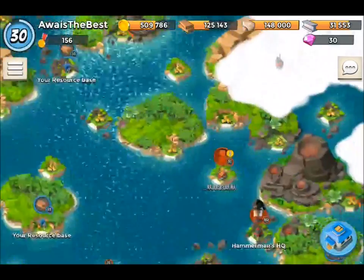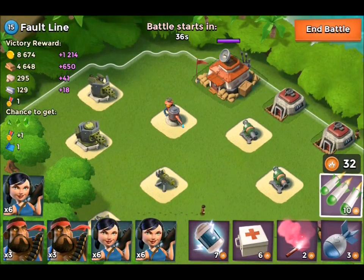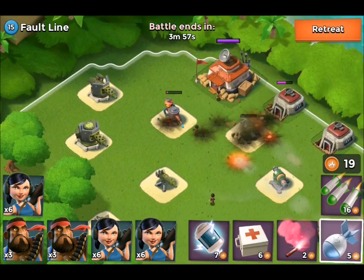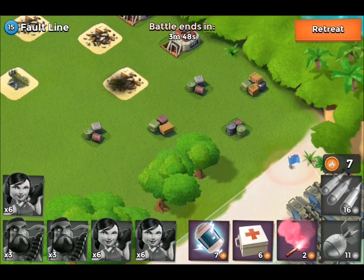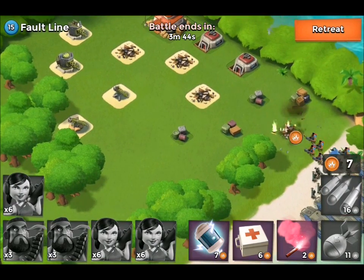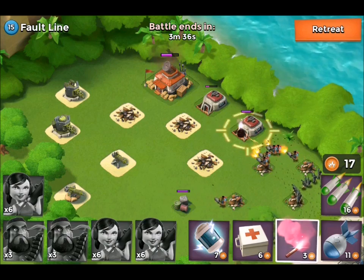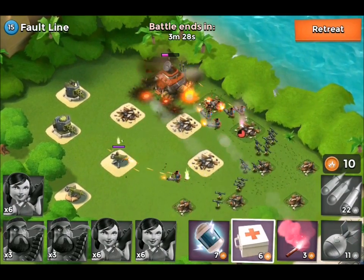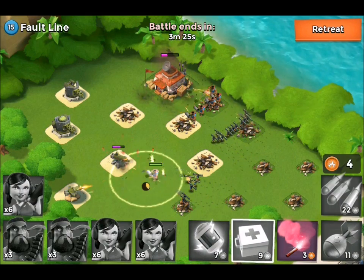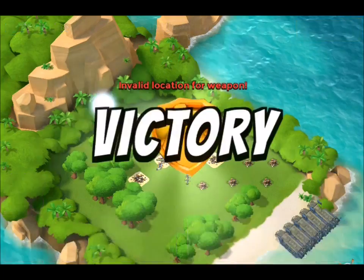We're looking for a low-level 20 base — like level 26 maybe. That's a hard base. Oh wait, we found ourselves a normal one — we'll take that. Boom, destroy that cannon — this is going to be easy. We almost destroyed that flamethrower and cannon at the same time. Machine guns lack range — that's the one thing. We're going to power multi-artillery down at the HQ. My heavies and zookas went the wrong way but I'm not bothered flaring — just sit back and relax. We won 5K wood — not too shabby.